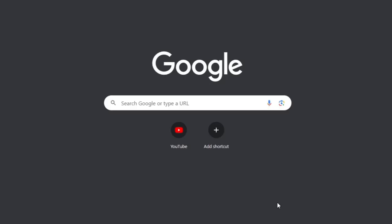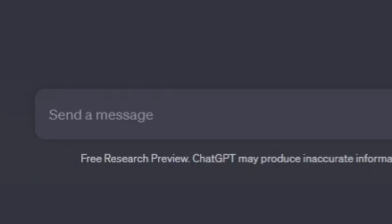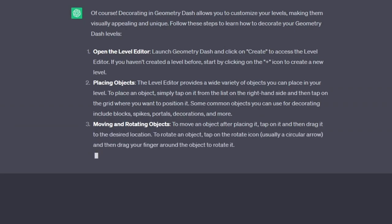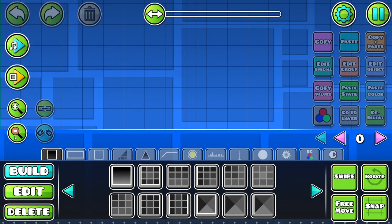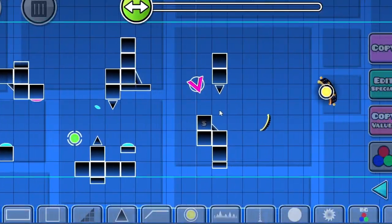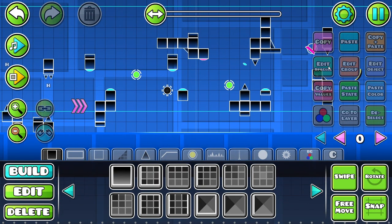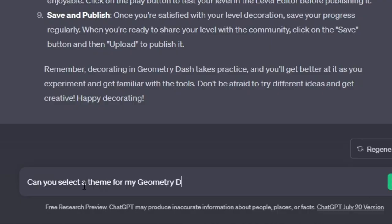I guess I was just gonna watch some online tutorials. Wait, this isn't YouTube. I guess this works — yeah, this definitely works. Alright, we're on GD now. I guess it's time to decorate. But before that, we need a layout. Would you look at that — a layout magically appeared. I guess now it's time to ask ChatGPT to decorate this. But before that, we need a theme, and I know who to ask for that.